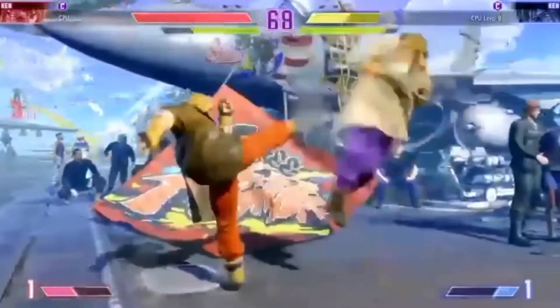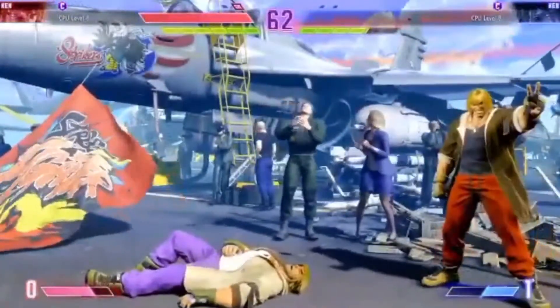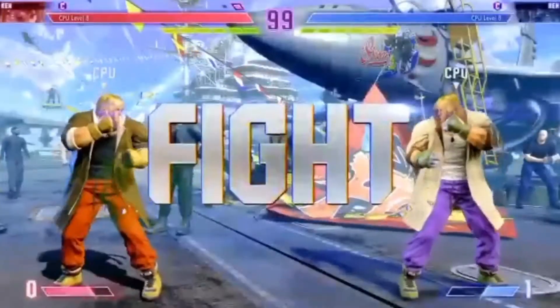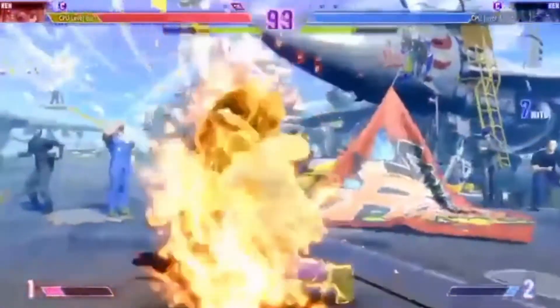Then we come to Street Fighter 6, which probably has the most drastic Ken redesign — but this is a redesign that actually works. This Ken is a little more rugged: he's accused of a crime he didn't commit, he's in hiding, not seeing his family. He has a more rugged look that fits his newer personality in this game, as we see in the gameplay — especially in that super move where he beats the crap out of you with his Shoryuken and tells you to shut up at the end.